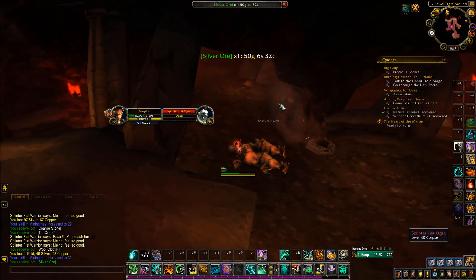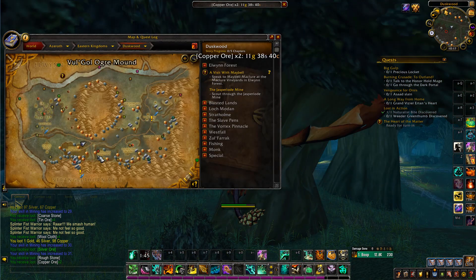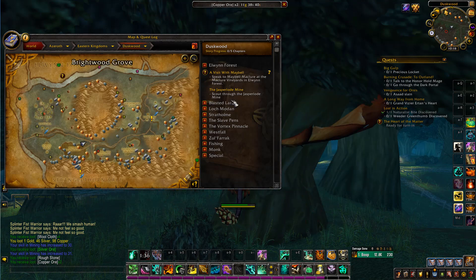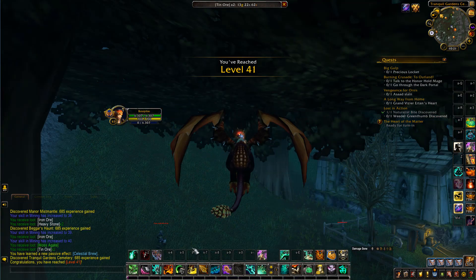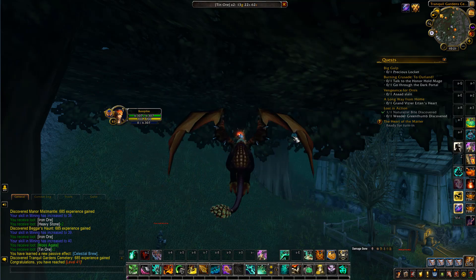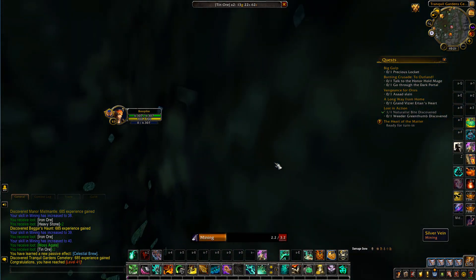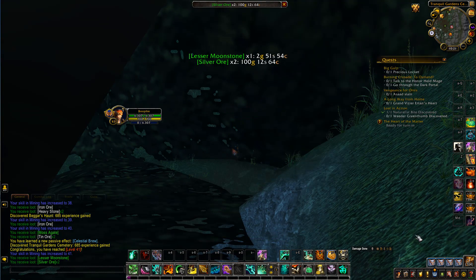We picked up some silver ore. Basically I'm just flying around getting all the mining nodes and checking for all the rare spawns — if any are up, we kill them and check for loot — and also looking for treasure chests. We hit level 41 from all the mining XP and exploration XP. The mining XP is really adding up; you get around 800 XP every single time you mine. We also got lucky with two silver ore nodes.